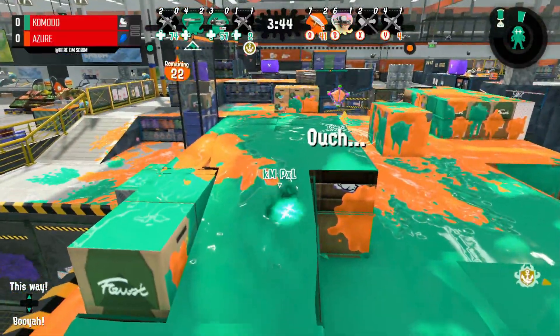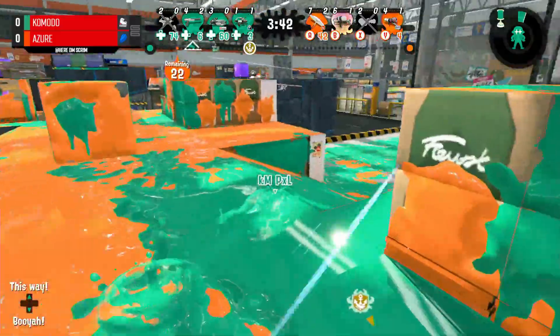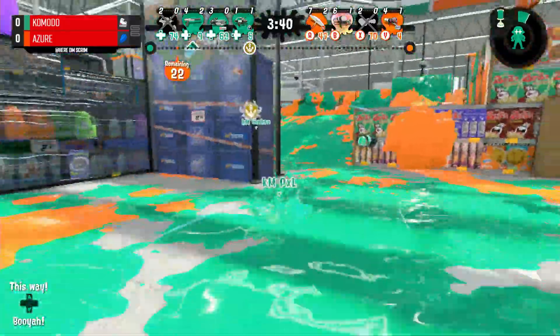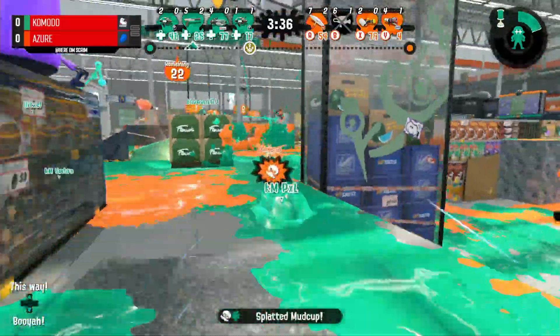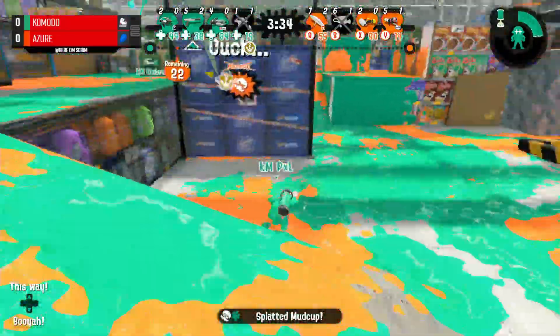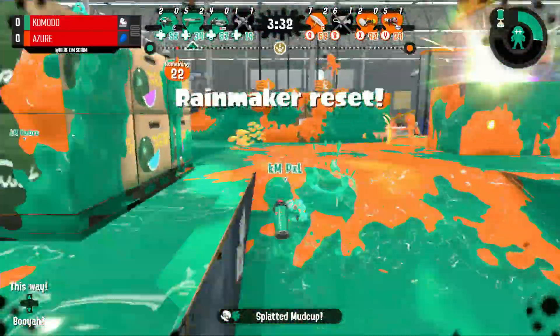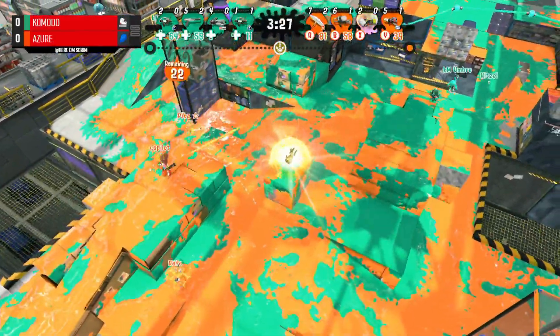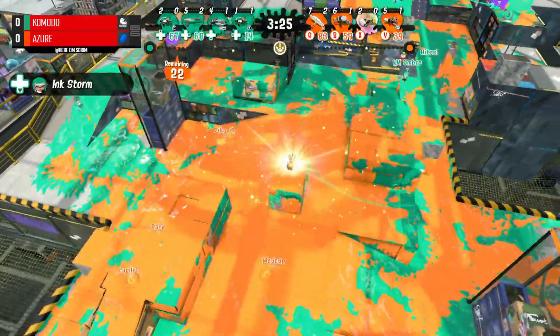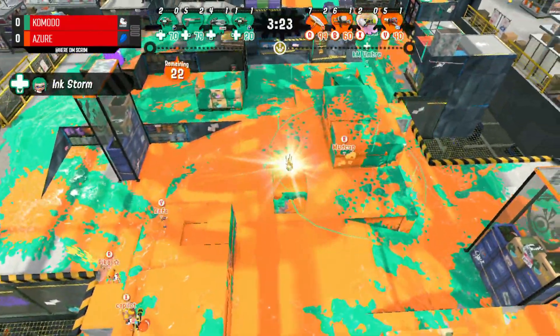Komodo staying alive, trying to get themselves back to neutral positioning. Picks are just trying to wait for some support so they can get something going here. You've got a fine Mudcup kind of in a bad position, kind of getting lucky with that. He's getting back into a corner now, as there's no map control coming from that pick.